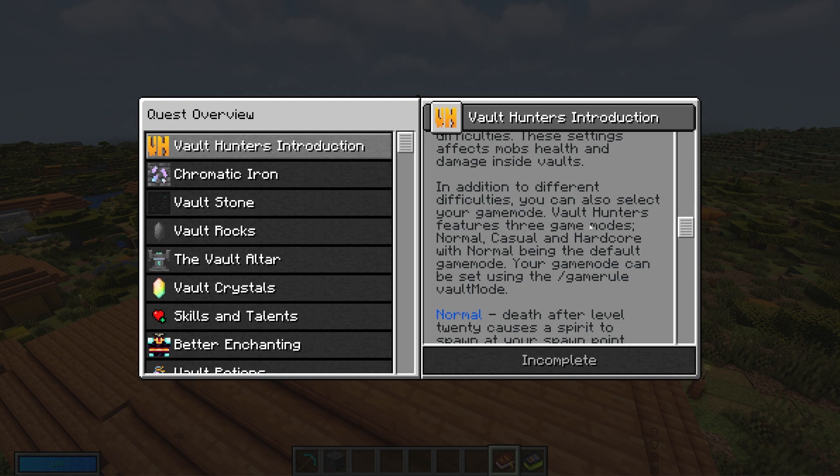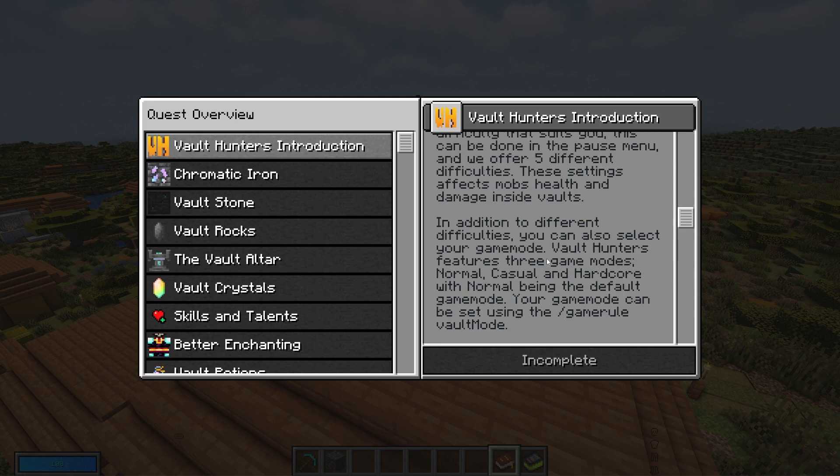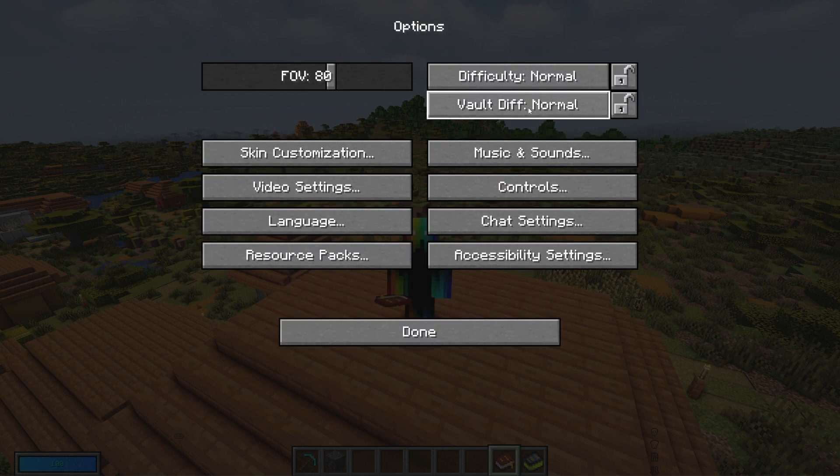The first thing the quest book tells you is that there are five different difficulties for the vaults. If you are a beginner and want to turn down your difficulty, you can — it's super simple. Just pause, go into options, and you can change the vault difficulty to whatever you want. You can also change the normal Minecraft difficulty, which I always have on hard.